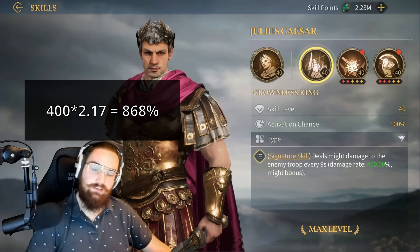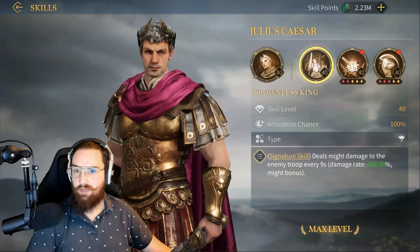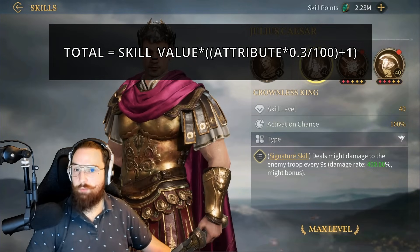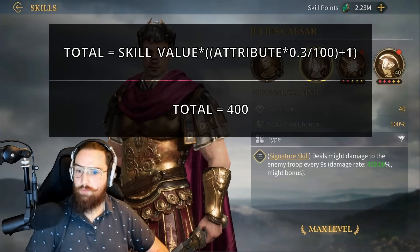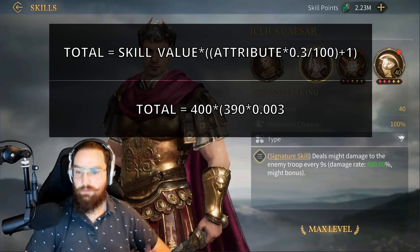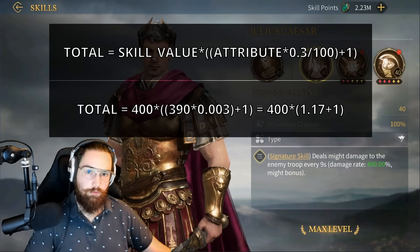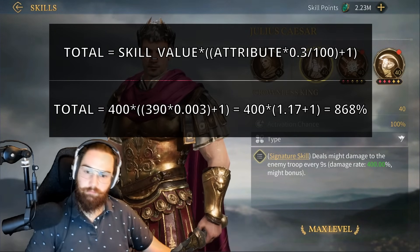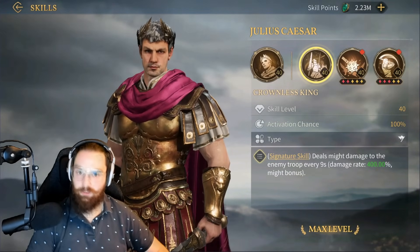That's way more than the base damage once you add the Might bonus. To understand this visually, let's look at the formula: total damage equals skill value multiplied by (attribute times 0.3 divided by 100 plus 1). In Caesar's case: total damage equals 400% times (390 times 0.003 plus 1), which leads to 400 times 2.17 equals 868%. The same logic applies to Rings and to skills that depend on multiple damage bonuses.